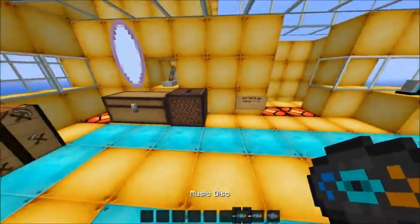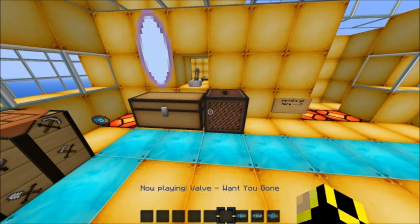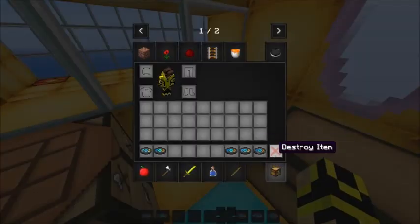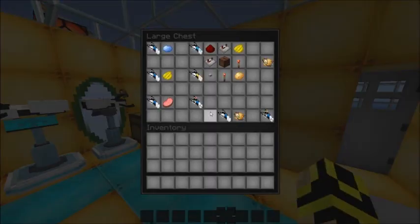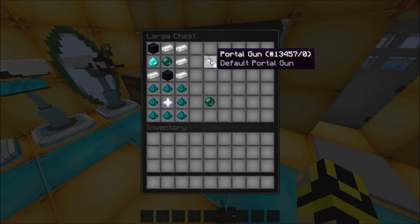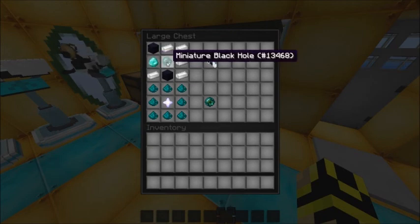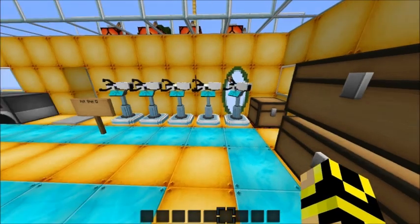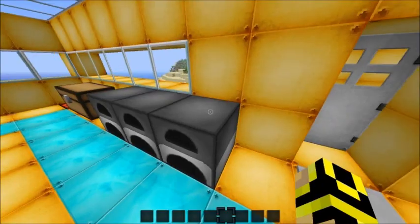Let's get right into this. I'll just start with the crafting. To craft the default portal gun you need five iron, two obsidian, one diamond, and one miniature black hole. To make the miniature black hole you need ender pearl dust and a nether star. To get ender pearl dust, you cook an ender pearl in the furnace and you'll get eight ender pearl dust.